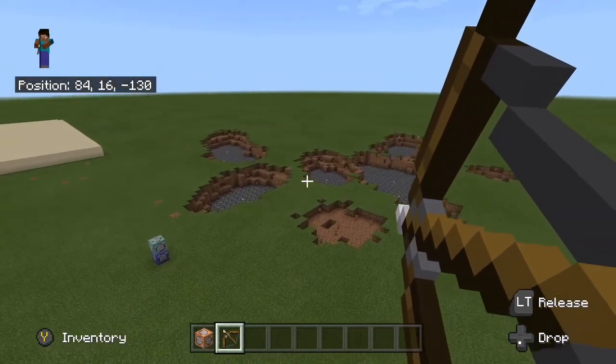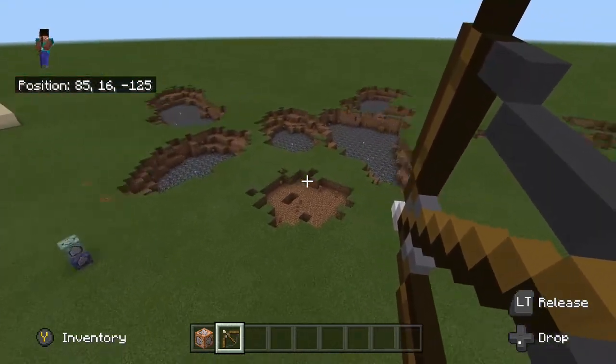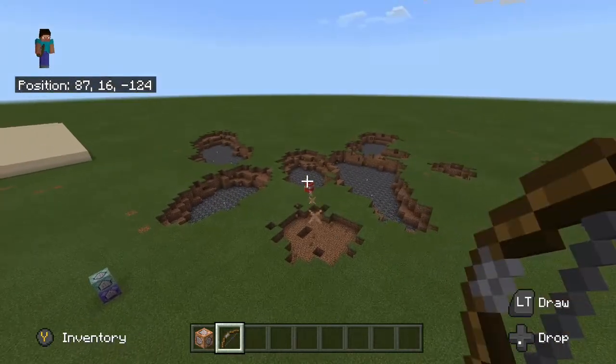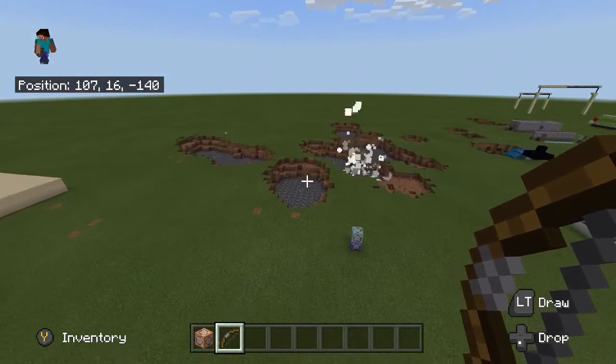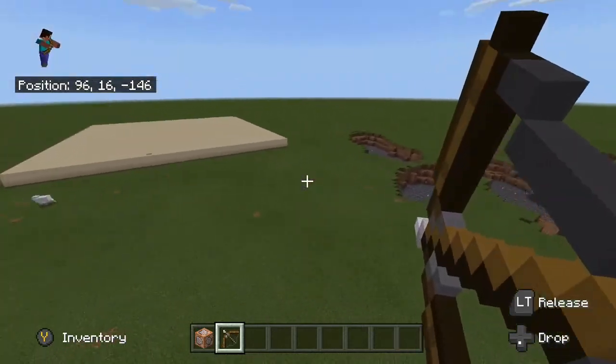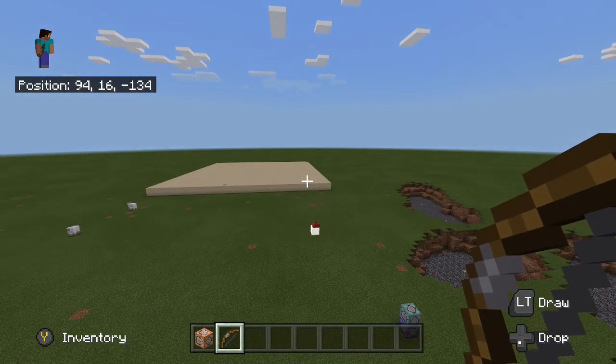As you can see — oh, it kind of looks like a butterfly, how cool is that! That is how you make TNT shoot out of your bow instead of arrows, and you get unlimited TNT so you don't have to actually find any arrows.